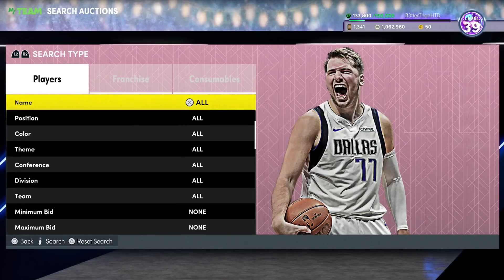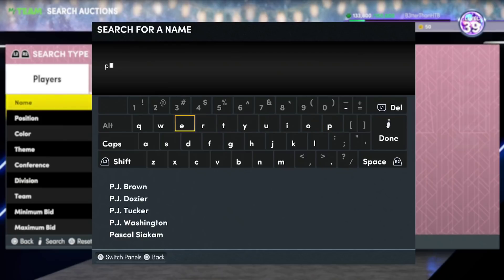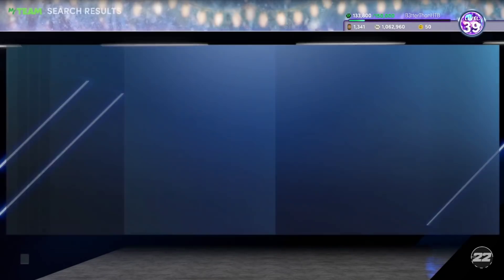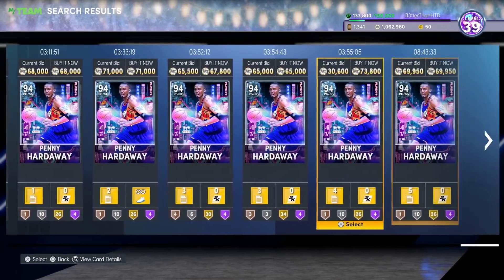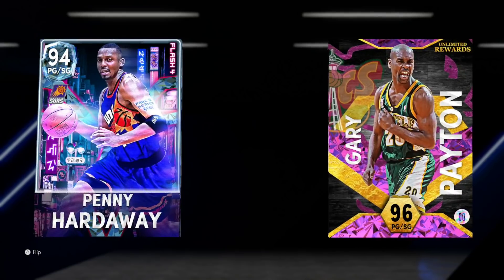I've got two more players left and these guys are number two and number one. Number one is better than Draymond in every way. But first, we've got Penny — Penny Hardaway Diamond. This is, in my opinion, 1A/1B of point guards in this game. I just think right now he's number one. I put Peyton ahead of him but I'm going back to Penny at number one. My reasoning right now is switch everything.